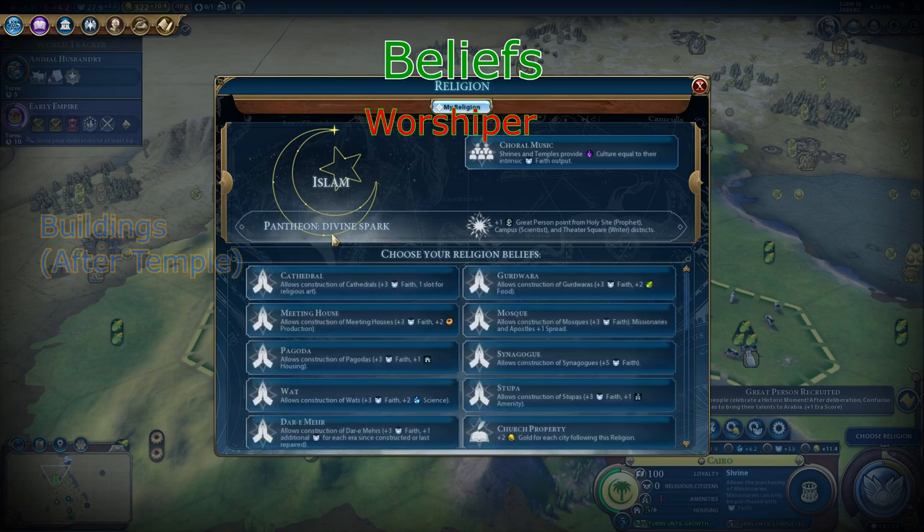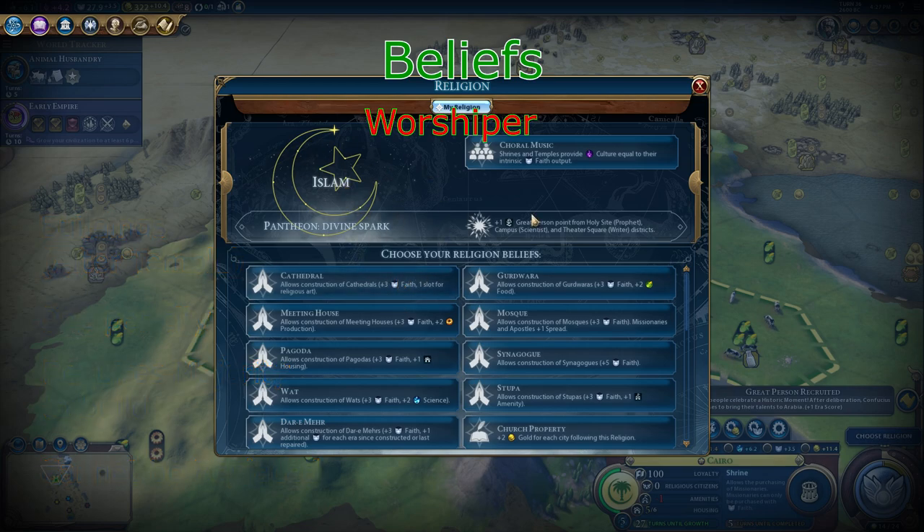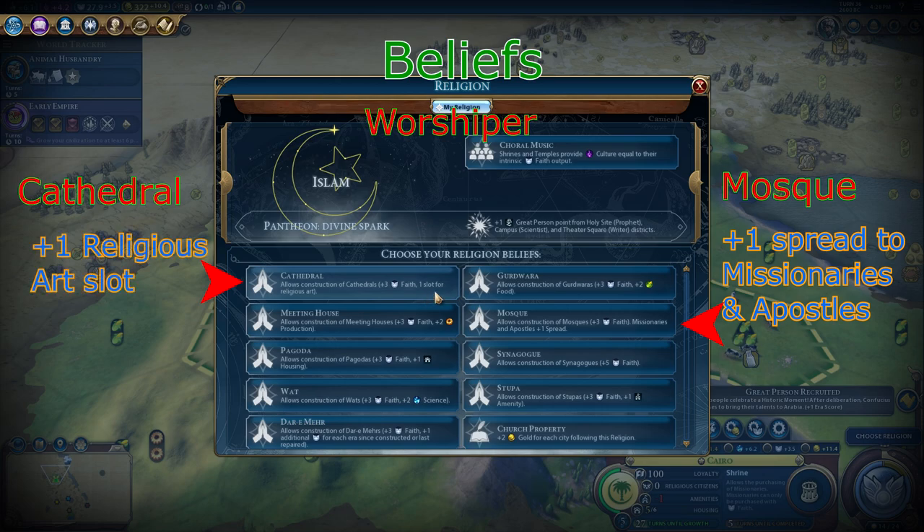Worshiper beliefs involve the worship buildings. These are special buildings specific to one religion, and any city following this religion can build it. The second best worship building is the Wat. This is because the Wat provides 3 faith and 2 science, and 2 science is pretty much better than almost every other bonus on this list. The only two that are not better than are the mosque — in which missionaries and apostles get one spread — and the cathedral, which gives one slot for religious art.